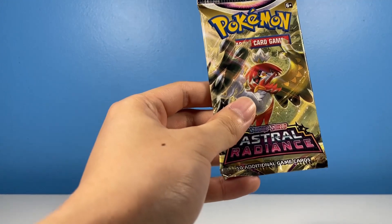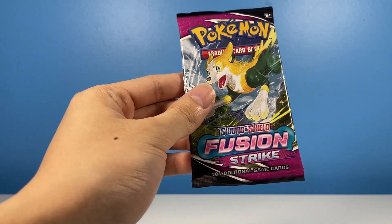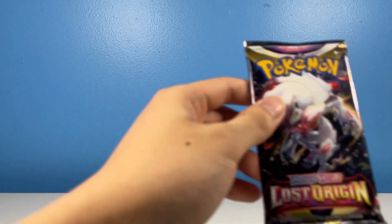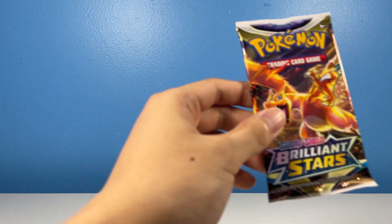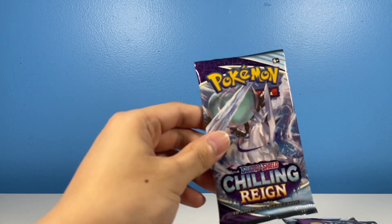We also have the Booster Packs: Astral Radiance, Lost Origin, Fusion Strike, Brilliant Stars — great set — Lost Origin again, Astral Radiance, Brilliant Stars, Fusion Strike, and one Chilling Reign for some reason. No Evolving Skies, weirdly enough, but I guess the cards make up for that?